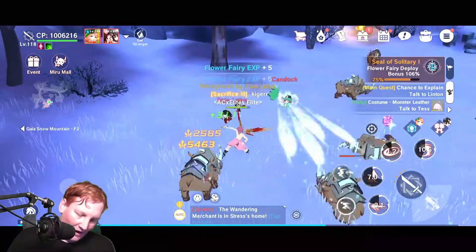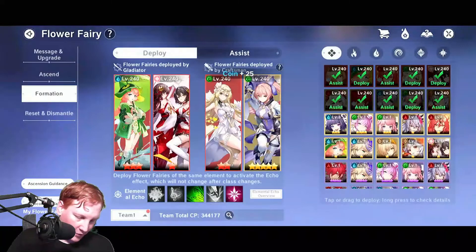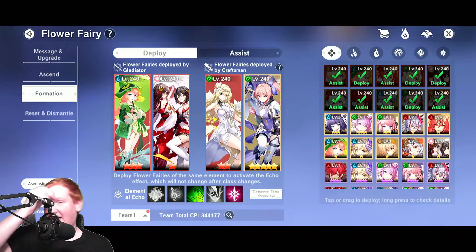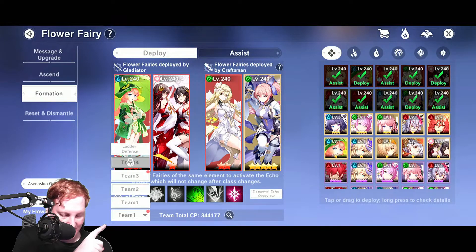Fairy team sets and why they're important. Let's take a look over here at fairies and go to formation. You can see that I have team 1 right here, and you'll see that there's a team 2, team 3, and team 4 which is locked.